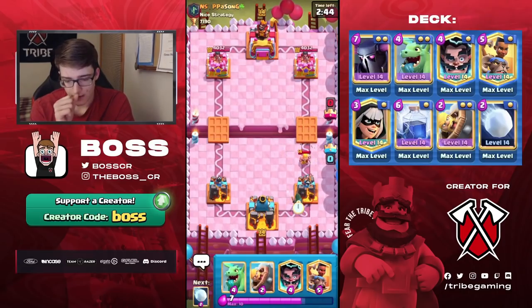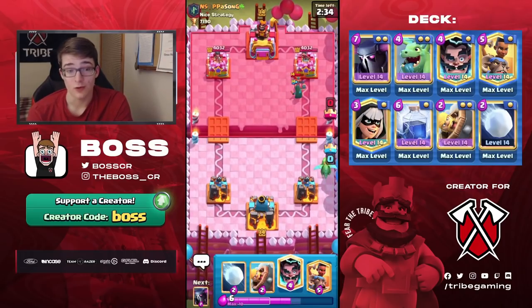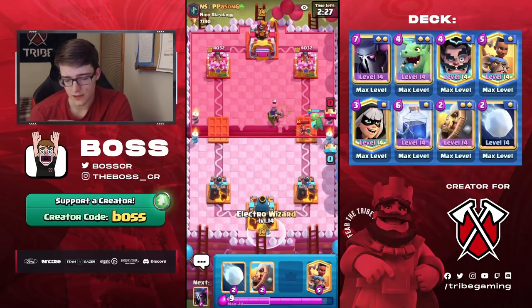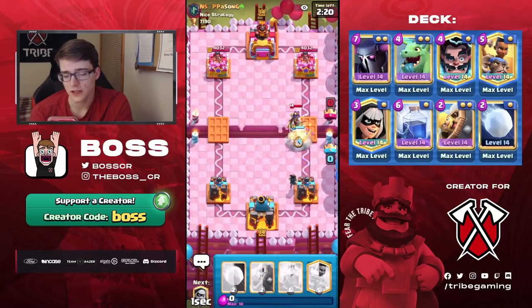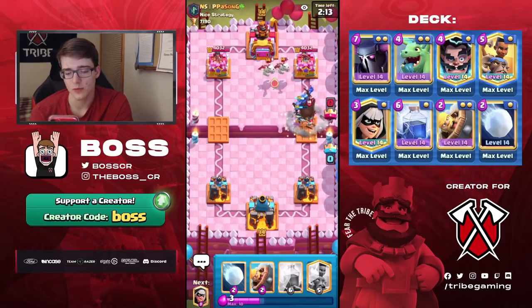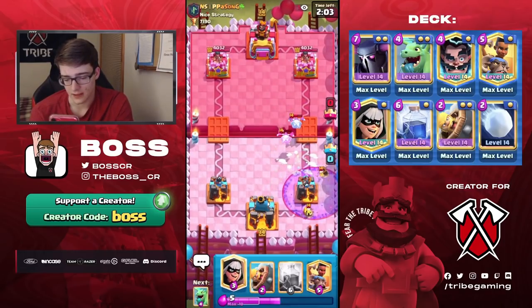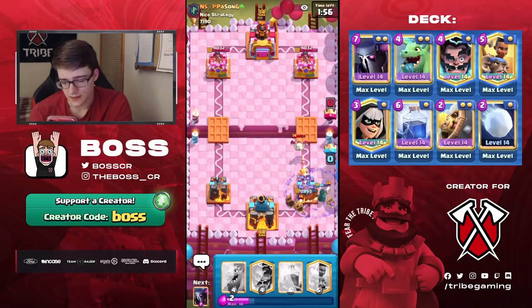He's gonna go Barbarian Barrel, we can go Bandit here. It looks like it is going to be Graveyard, because most likely when you see Barbarian Barrel and Valkyrie in the deck, usually it is Graveyard. Although he does have the Queen, so he must be using Queen instead of the Ice Wizard. So we're gonna go Pekka — try to play it before he activates the ability. He does get it off just in the nick of time — good reaction time on his end, because a lot of people when you play Pekka high up like that before the Queen crosses the bridge, they're not expecting you to drop the Pekka early.